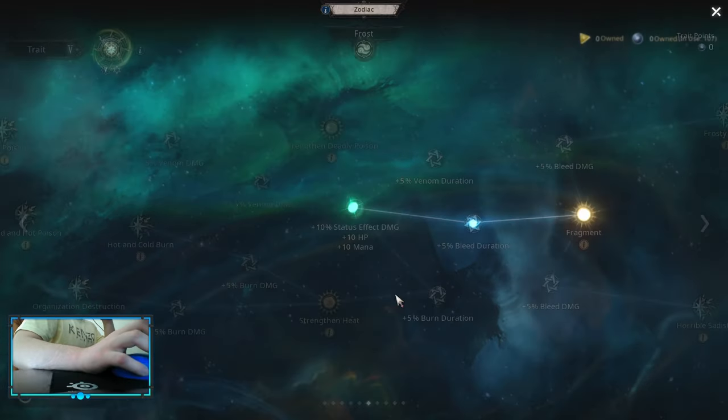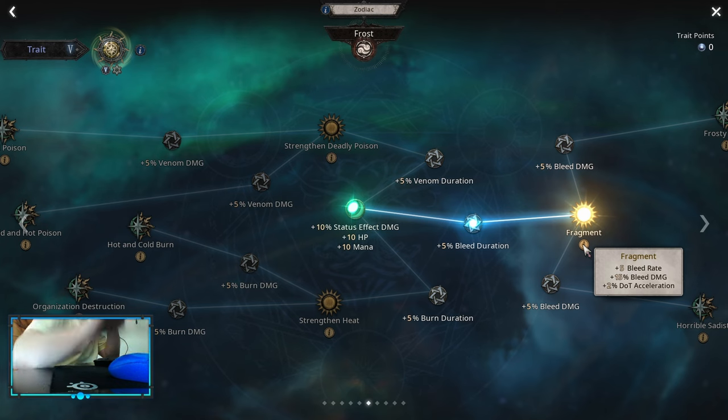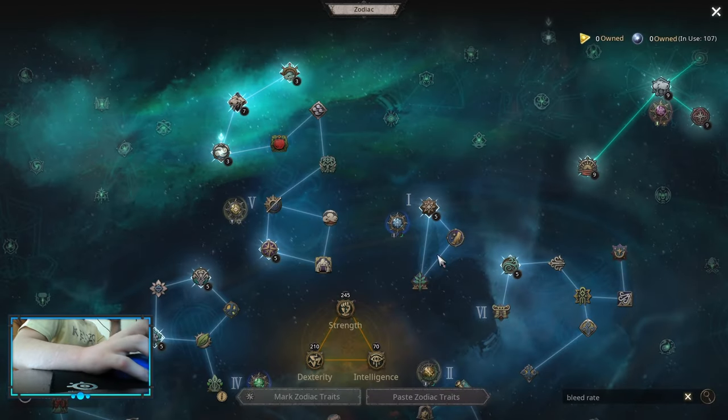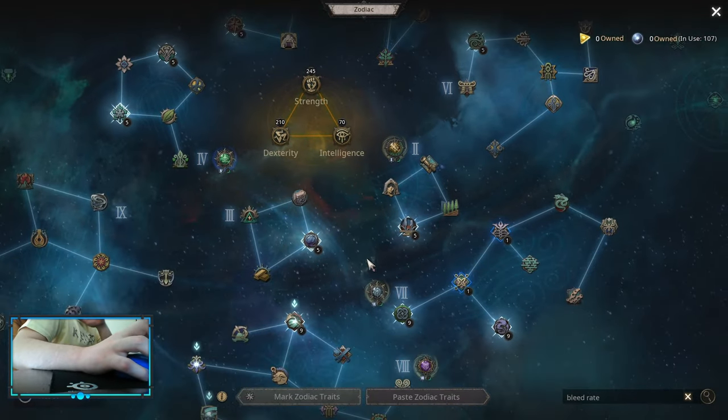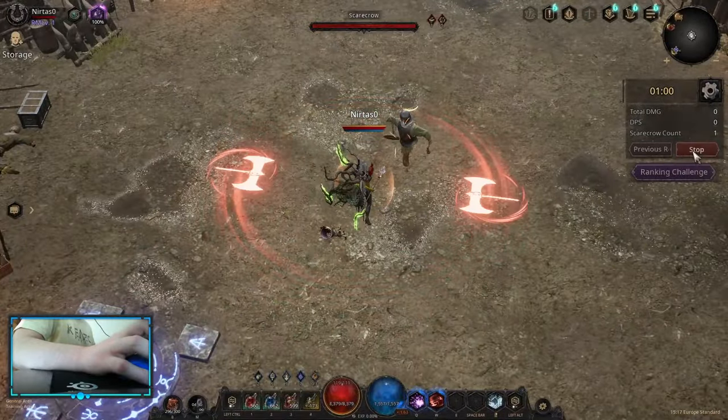Fruit of Shock is not the only bleed rate node on the zodiacs — if you search 'bleed rate' you'll see there are quite a few more. There's also Fragment. You don't need too much bleed rate, but for starters this is a good approach.